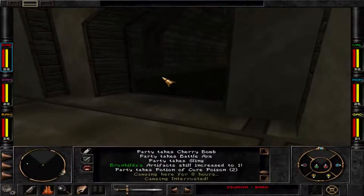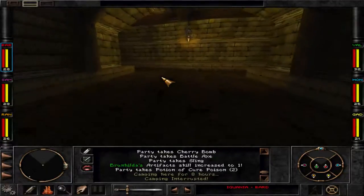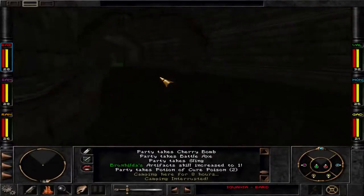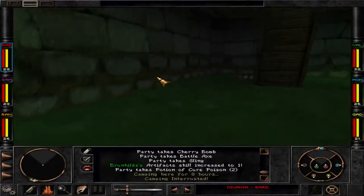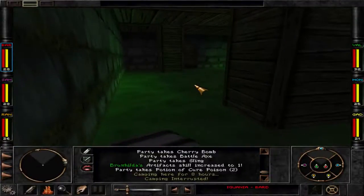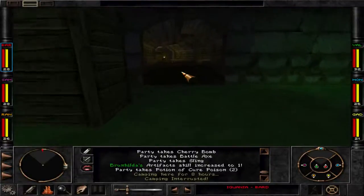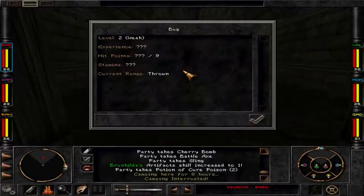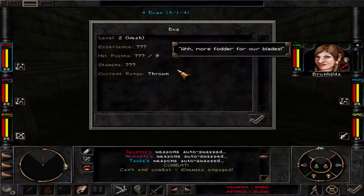We go here. There's a relatively high probability that some enemies will occur. Going through the room. We go here and I've already found some more opponents. Let's leave the chest for now and kill these bugs. More fodder for our blades.